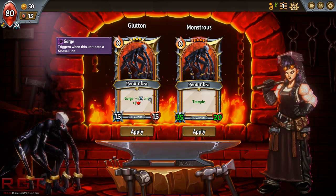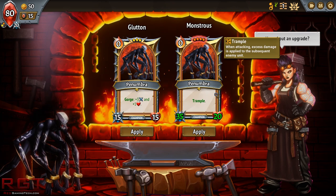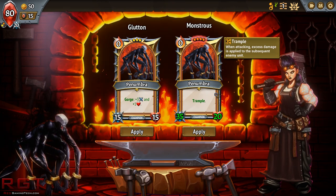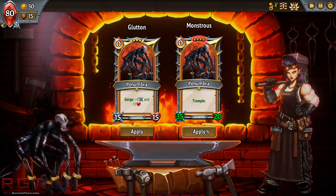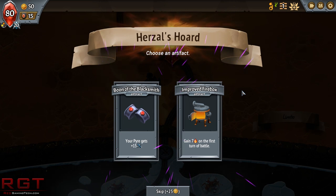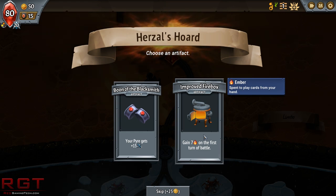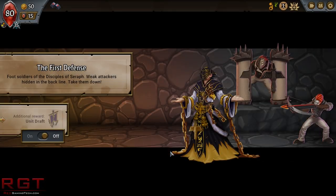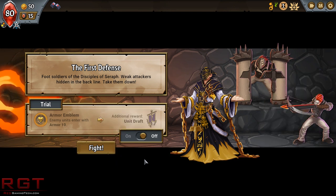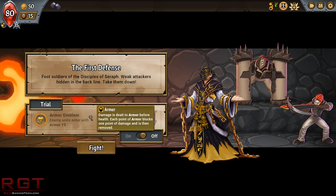Gorge — that's a new mechanic, triggers when a unit eats a morsel unit, so there are other units you can summon to eat and it'll get more powerful. Or Trample — when attacking, excess damage is applied to the subsequent enemy unit. I've not even seen Trample before, that sounds interesting. The thing at the top is basically the capacity that the unit takes up — we'll get more into that later. We also have an artifact — 15 attack to our pyre, or gain 7 energy on the first turn of battle. I'm going to go with the energy.